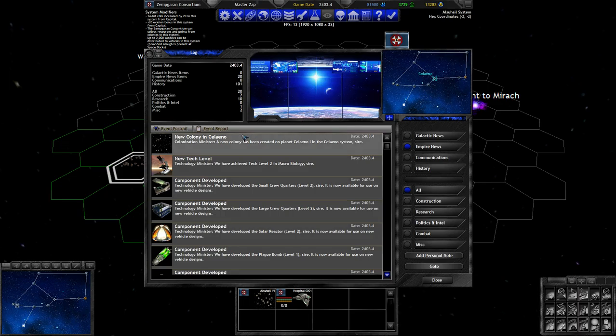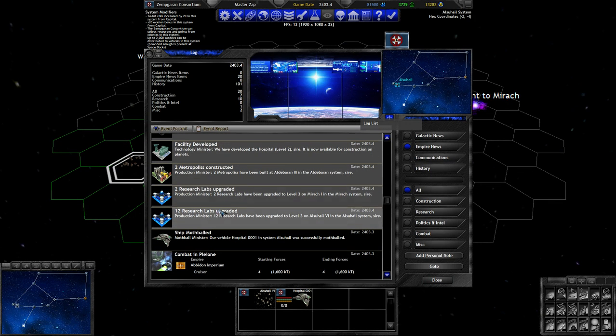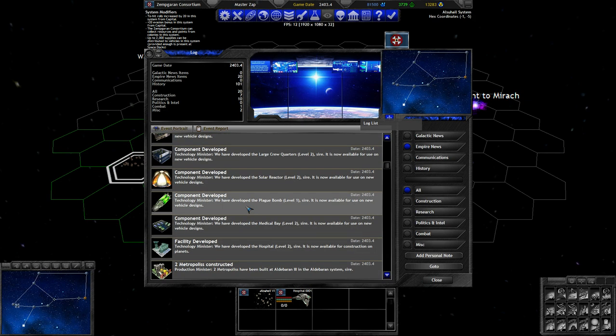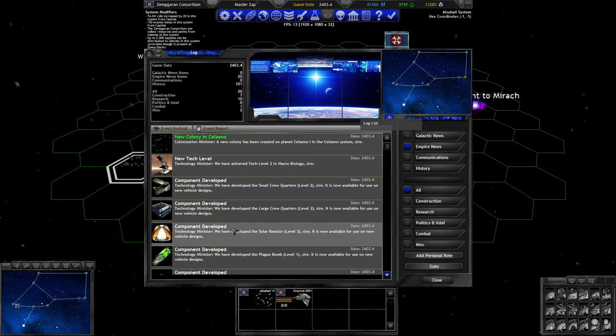No combat this time, but we have a new colony — one of the colony ships arrived. We now have 14 upgraded research labs and two new metropolises. The two crew quarters are going to make future builds more efficient from Macrobiology 2.